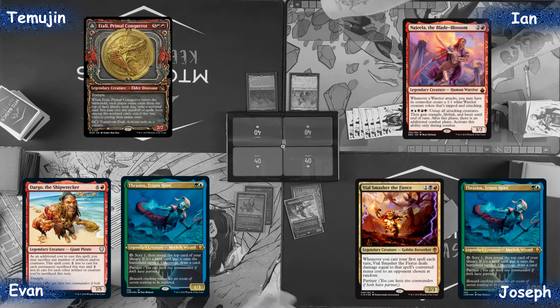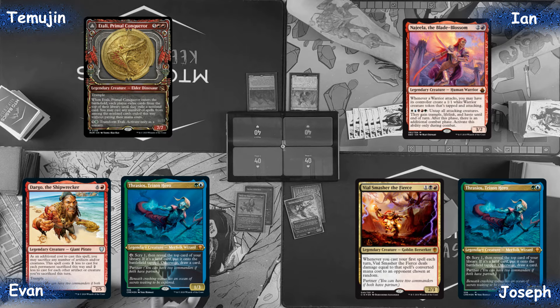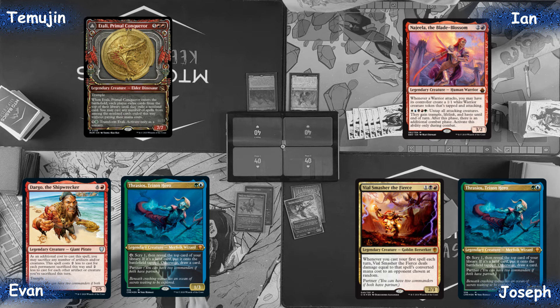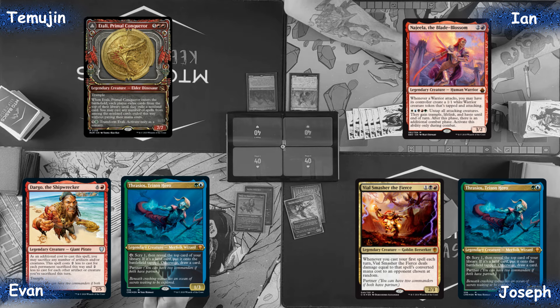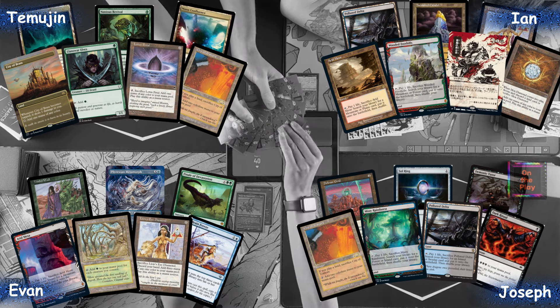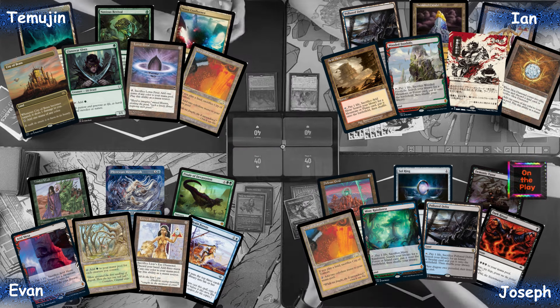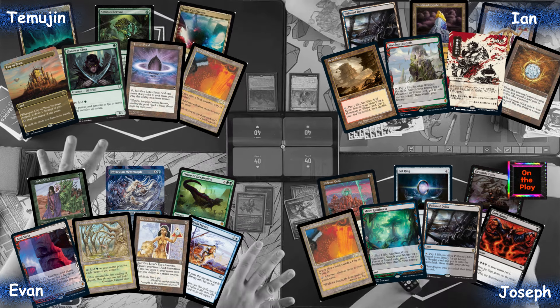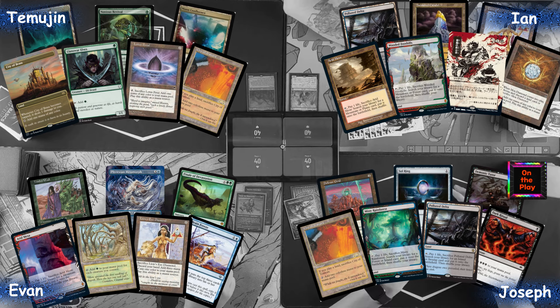By 'a game' I mean Commander. Temujin is going to be playing Atali, Ian is going to be playing Najeela, Pigeon aka Joseph is going to be playing Thrasios File Smasher, and Evan is going to be playing Thrasios Dargo. You don't have to see a terrible mull to seven — unfortunate mull to four on Temujin's part — just having to go down on mana. Overall pretty stable for a four.